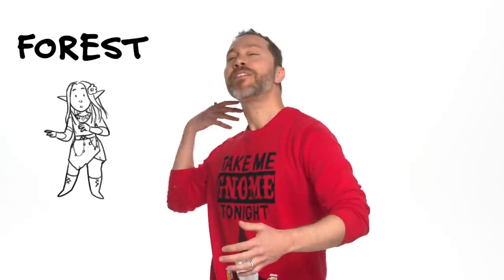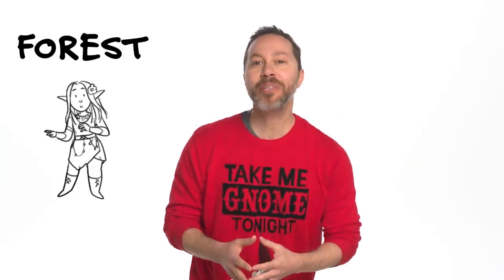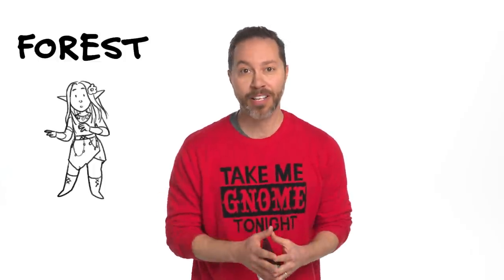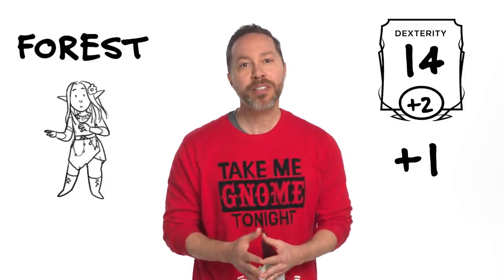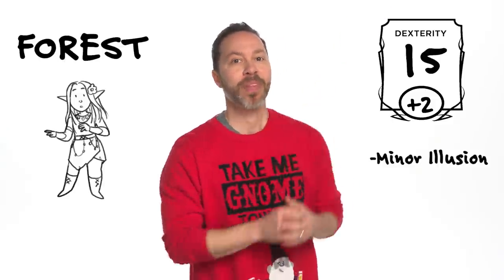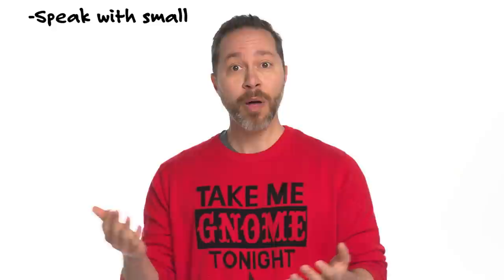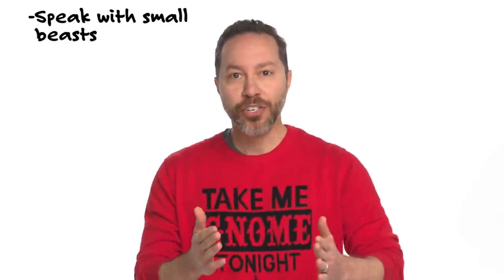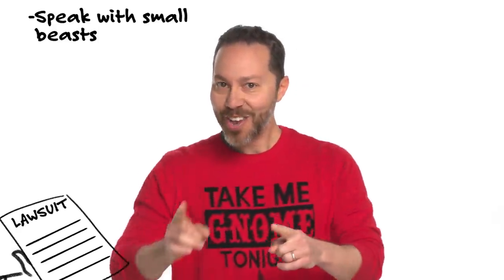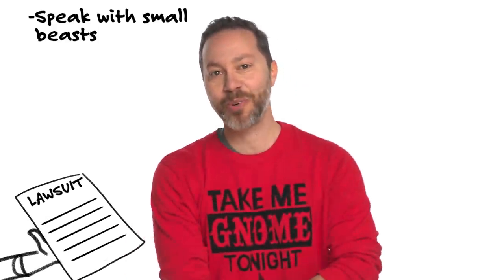Forest gnomes are your basic hippies. They're all about hidden grottos and misty glades where they frolic with other woodland creatures like elves and feyfolk. To assist said frolicking, forest gnomes gain plus one to Dexterity and the innate ability to cast Minor Illusion. Plus, forest gnomes can speak with small beasts using sounds and gestures and even dance moves.